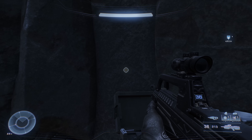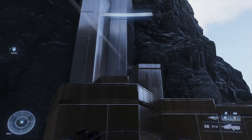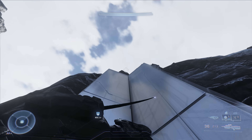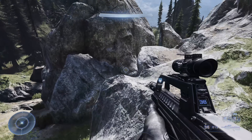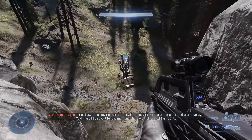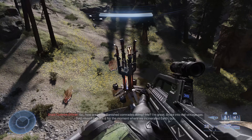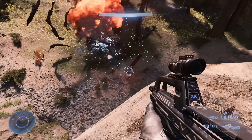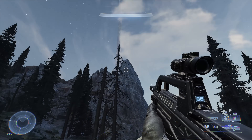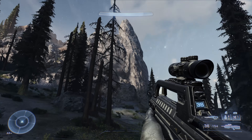First, take out a propaganda tower that's up on higher ground — get your climbing gear ready and grapple up. I felt it was safer to grapple from a spot with something to fall back onto rather than jumping across the giant gap. There are enemies nearby — take them out from far away or up close, dealer's choice. Once the area is clear, the propaganda tower is destroyed.